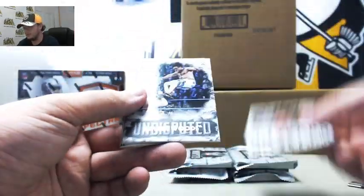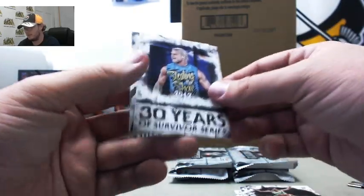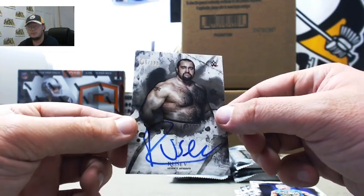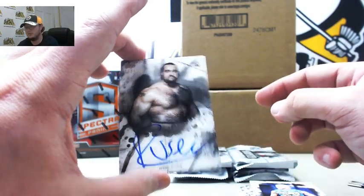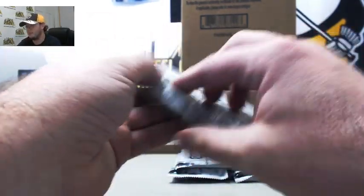We got Kurt Angle, Xavier Woods, Naomi, Survivor Series Dolph Ziggler. And we got a Rusev autograph — first one we've seen of those — 35 of 198. Letter R to Jeremy R. It's a Rusev Day in the Steel City Break Room.